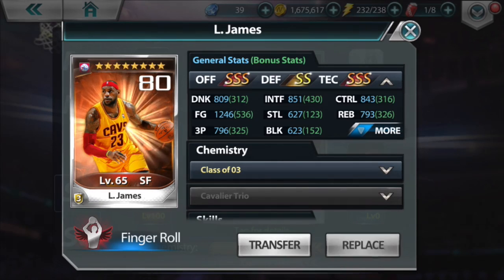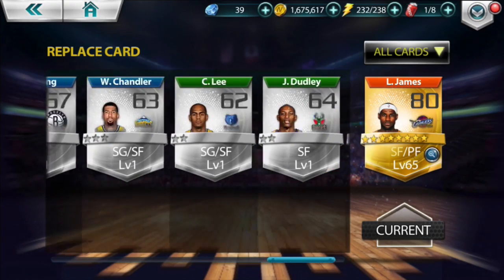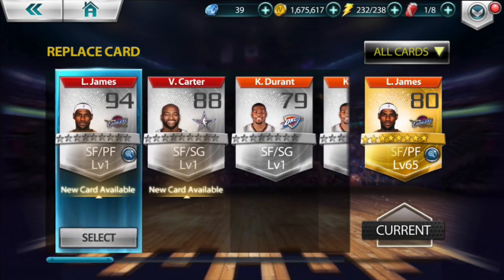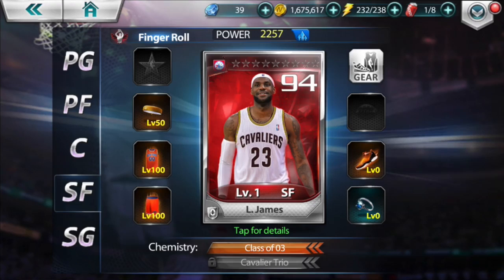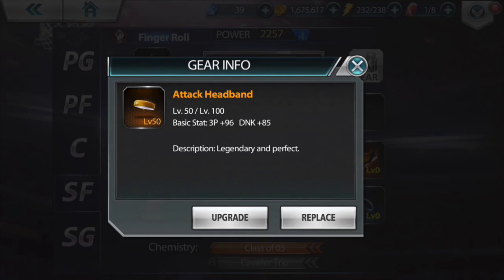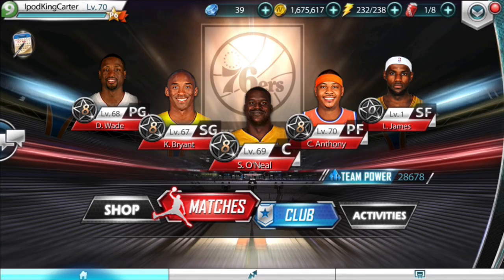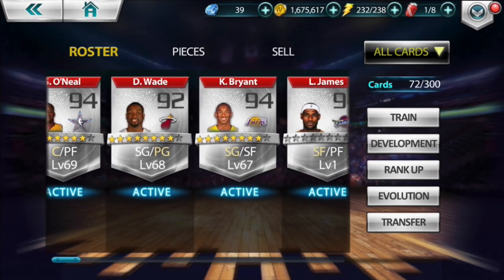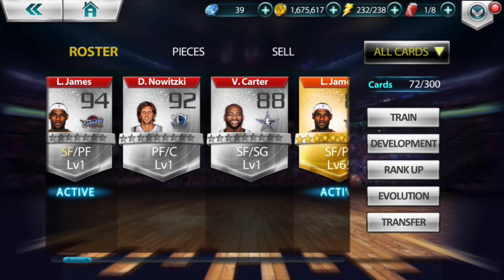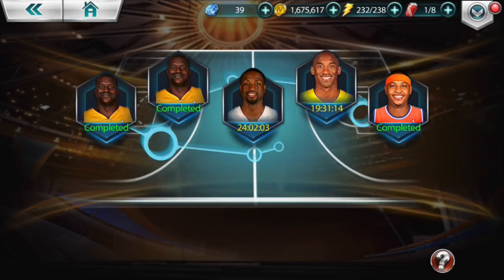I'm about to replace him. I have a mythic Vince Carter that I'm never going to use, and let me show you guys the actual cards. Here's my LeBron — these are his stats currently with all his upgraded gear bonuses. His headband is only level 50 because I recently acquired this 'Hella Hit' headband and I'm going to be upgrading that soon. I have mythic Vince and mythic Dirk that I'm never going to use — ever.